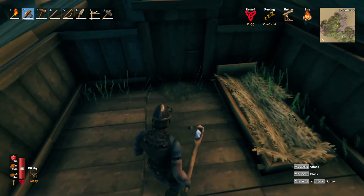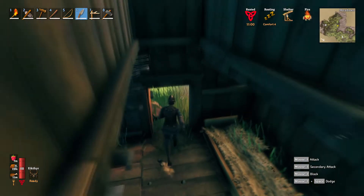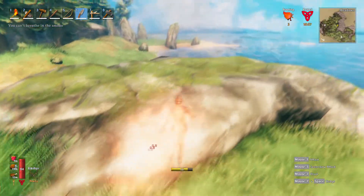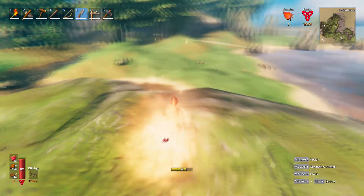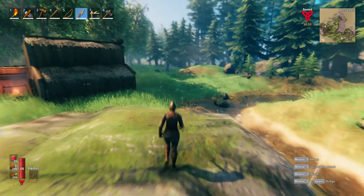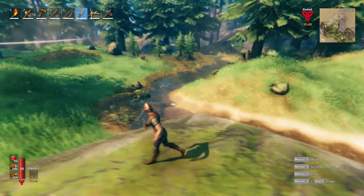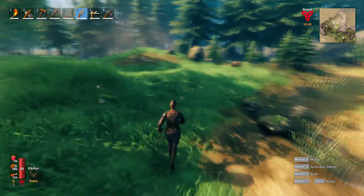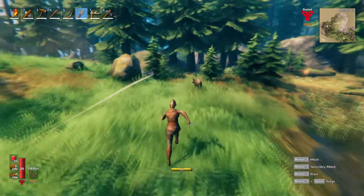Let's go get 10 wood and 10 flint. We need 10 wood and 10 flint. Oh hey, I caught a fire! Owie owie owie. We are by the black forest as you can see right here. Looks like we have some animals to deal with, and we do need them anyway.